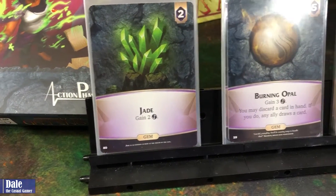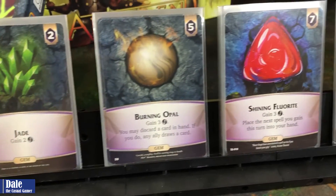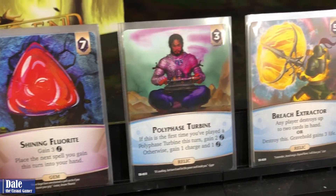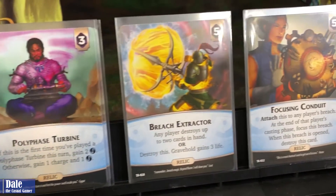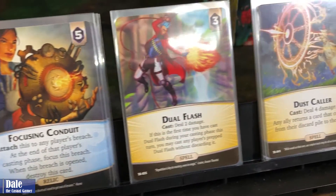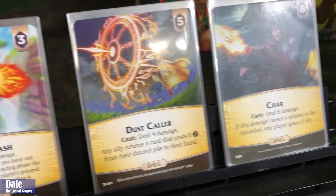For the supply gems, we have Jade, Burning Opal, and Shining Fluorite. For relics: Polyphase Turbine, Breach Extractor, and Focusing Conduit. And for spells: Dual Flash, Dust Color, and Char.